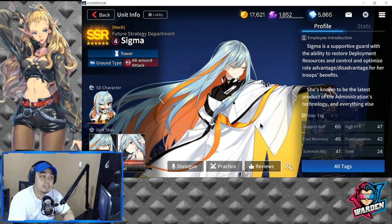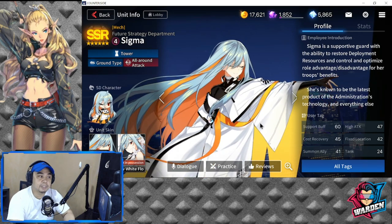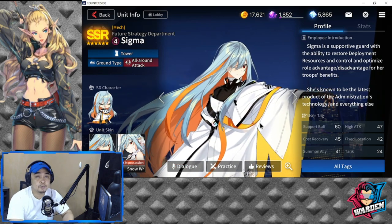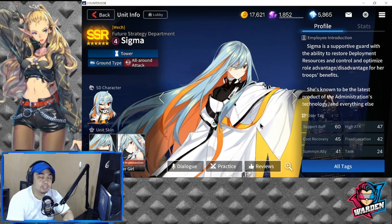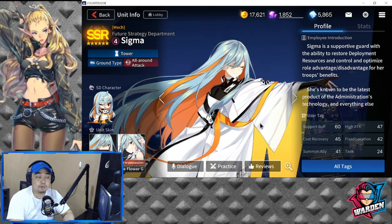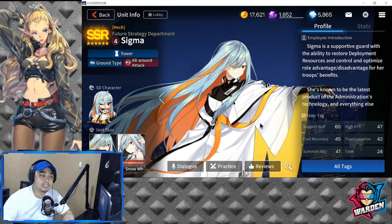So here we are at Sigma. Sigma is actually part of the future strategy department. She is at 4 deployment cost, but once you put her as a leader, she's at 3, which is very, very good. You need that in a tower so that you could deploy her as early as possible. She's a tower and a ground type, but she does all-around attack.